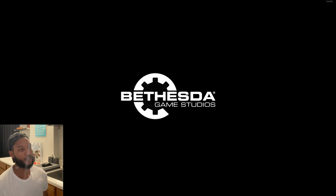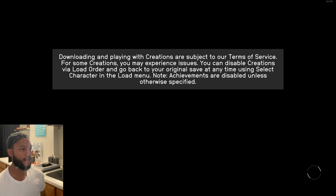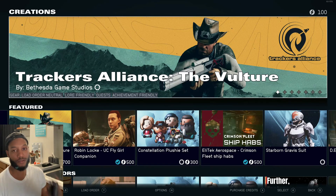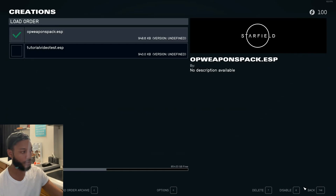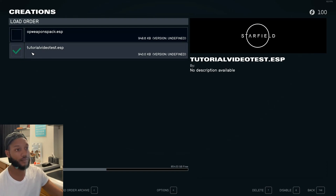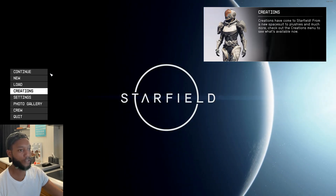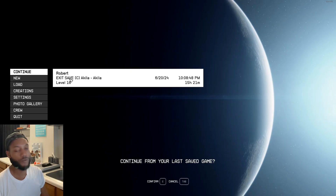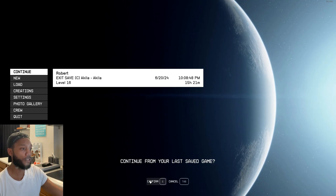Now that the game is loading up, go to Creations. Click Load Order at the bottom left. Deselect anything you're not using, then click your saved file — 'Tutorial Video Test' — right there. Hit back, and it will say 'Reload your data files.' Click OK. Then load into Akila City — you can load wherever you placed your items in the game.